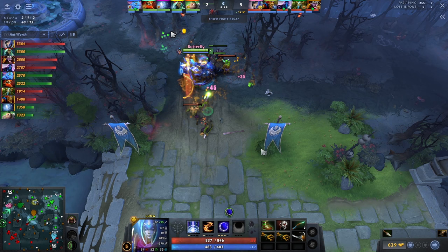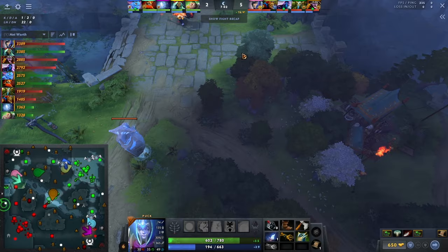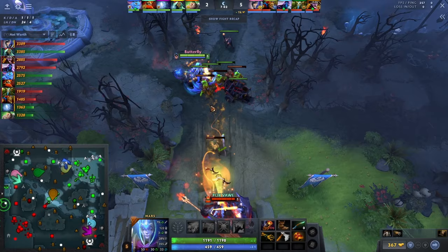He has information though — Puck killed a courier here, and it seems like Batrider is just chasing Puck. So he knows that Puck is there and can't possibly TP and coil him. He feels safe enough to do this. The other factor is that Mars is not level 6, so he cannot set up well. He feels comfortable enough to push in this wave.